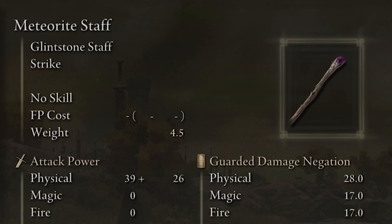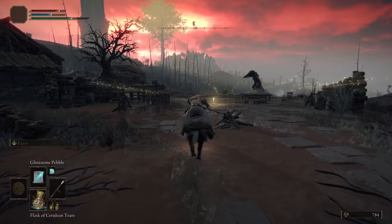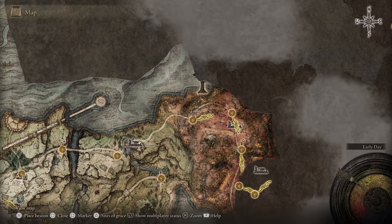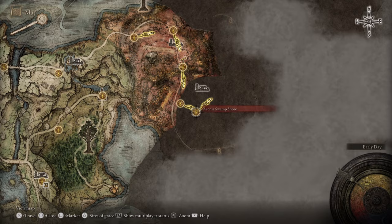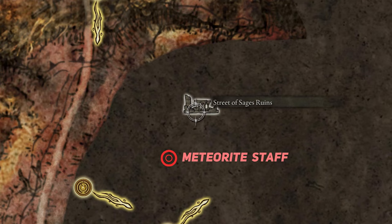The first and most important thing to do is to get the main weapon called the Meteorite Staff. It's located in Caelid, that's the map east of Limgrave, your starting zone. It will take a few minutes riding your horse to get to its location. You just need to follow this route east starting from the Warmaster Shack in North Limgrave, follow the road east until you get to Caelid, and keep following the main road south until you get to the middle of the map to the Aeonia Swamp's site of grace, to reach the Street of Sage's Ruins where you can find the Staff, as you can see on the map.